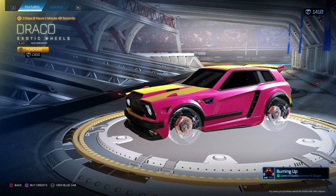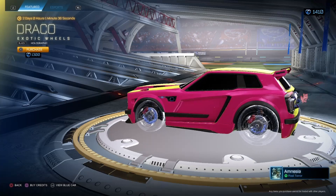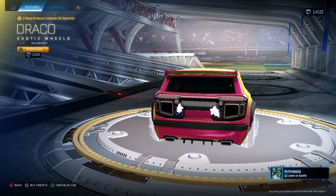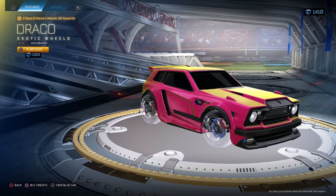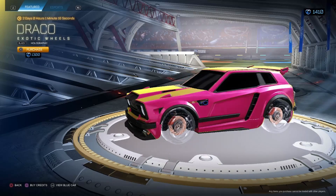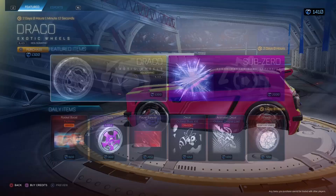Look at the August 6th item shop — Black Draco Holographic Wheels. I just don't have words on these. They're literally just see-through. There's a little shading on them maybe, but they're literally just see-through, so you can see through the wheel. I don't like these that much.